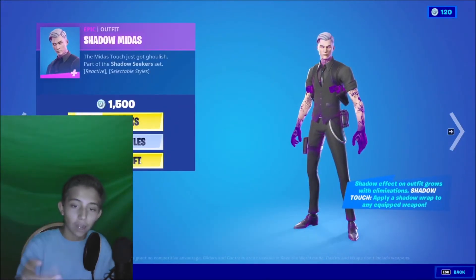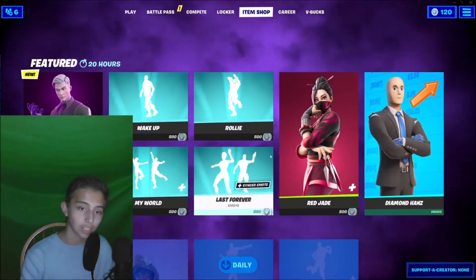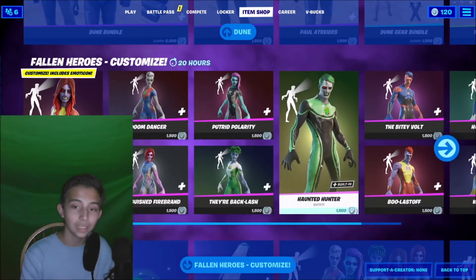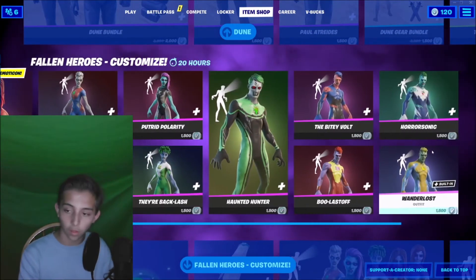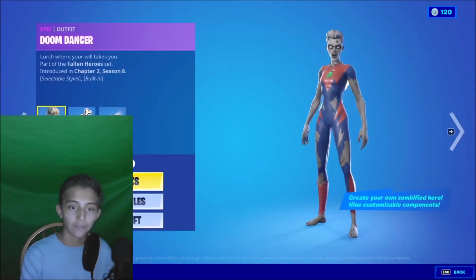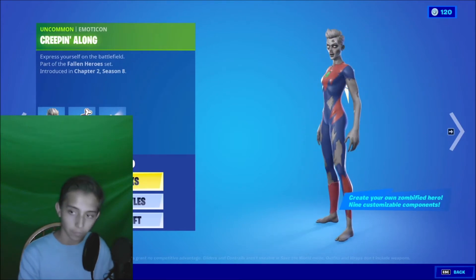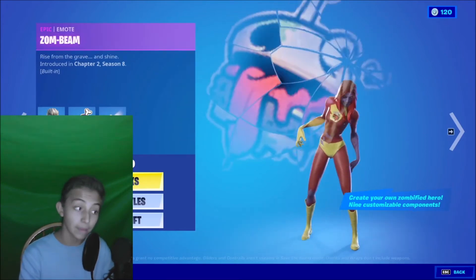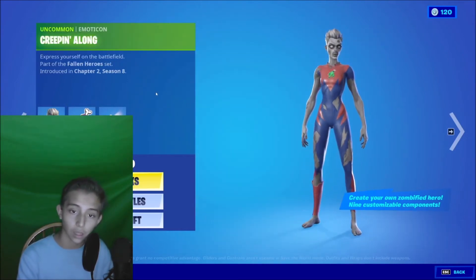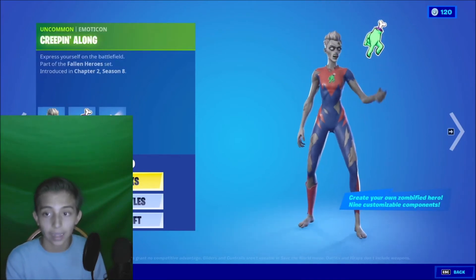First, obviously we have Shadow Mice in the store — make sure you check him out because he's insane. But more importantly, if you go down here to the new Fallen Heroes, you can see all the fallen heroes here. Most importantly is Doom Dancer. If you look at her and see her emoticon, you might think nothing special at first glance, but when you really look at it, let's take a closer look.